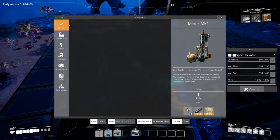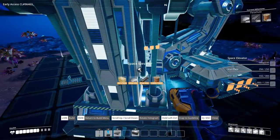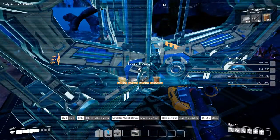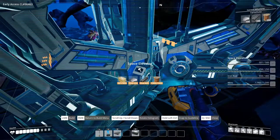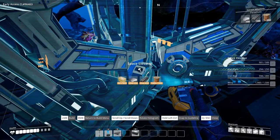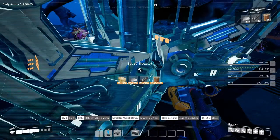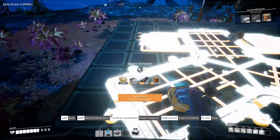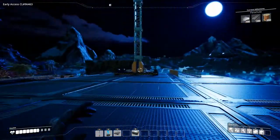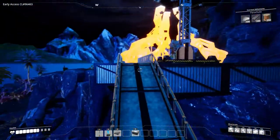With that done, let's see if I can place it even more centered. In the future we'll need to put stuff into the space elevator, and I also want a walkway around it. And there it is, boys and girls — the space elevator! Now we just need the parachute, and as you can see the elevator is being built.